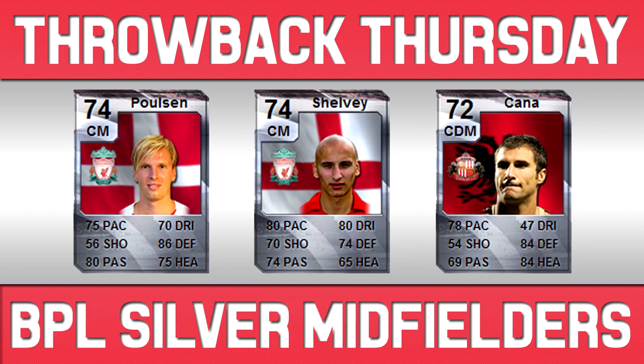The midfielders were incredibly good as well. You've got Poulsen who is arguably one of the best defensive midfielders we've ever had in terms of silvers. He had 75 pace, 80 passing, 70 dribbling, 86 defence, and 75 heading. I've not seen a silver like that since FIFA 10. You've also got Shelby who was a very solid centre defence and mid — he started as centre mid but I used him in both positions. He had incredible long shots as well.